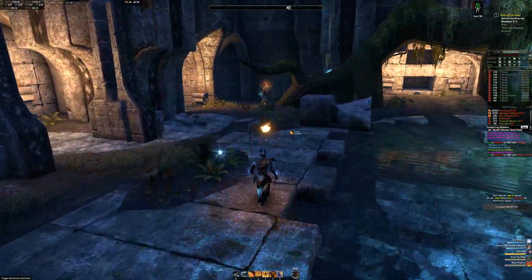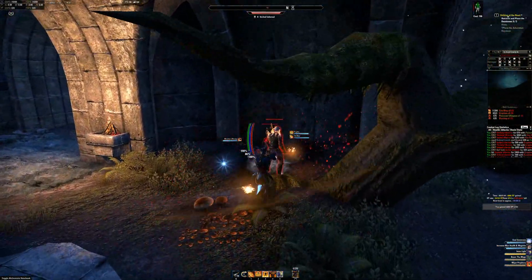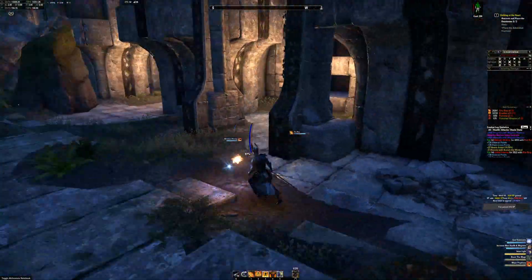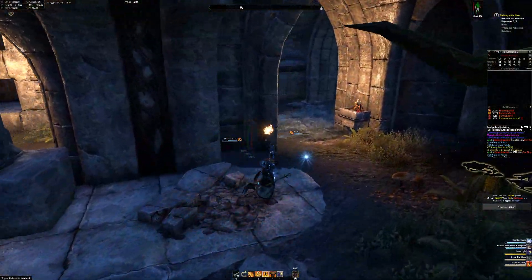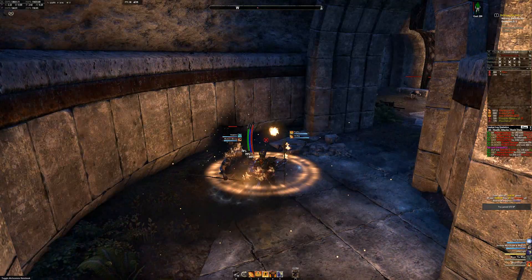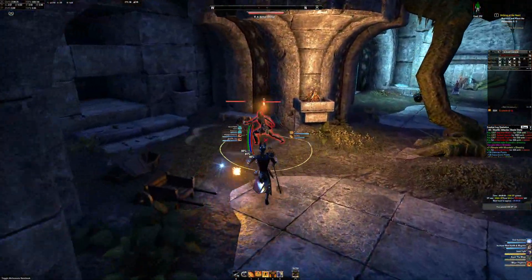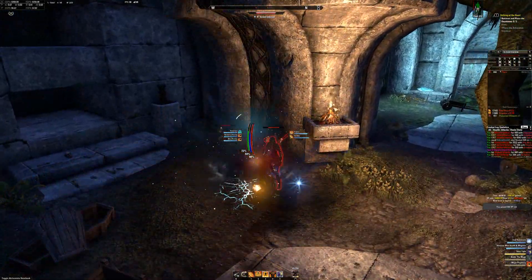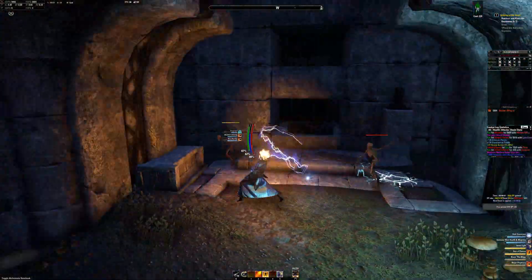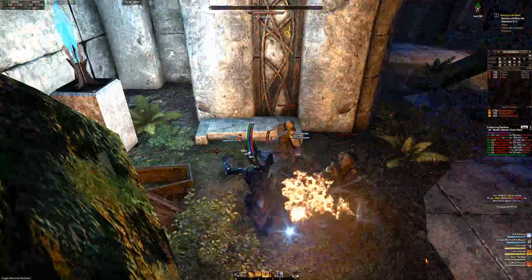There is also some loot if you are out of money. If you are a 2-player group and want to get the 1.2 million XP, you must do a larger cycle around, going to the north corridor. That 1.2 million is only achievable if you have the Rings of Mara and an XP potion with you.